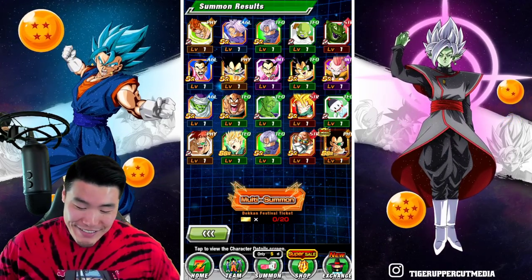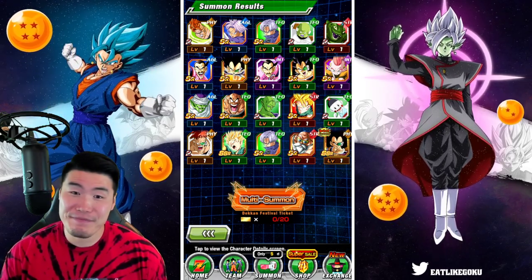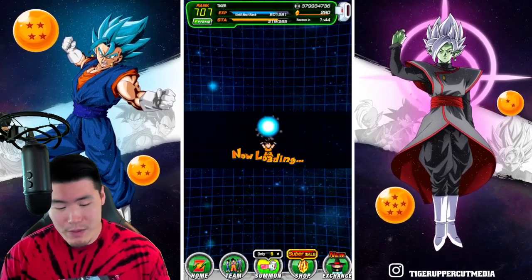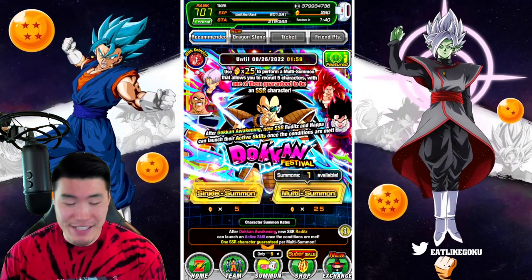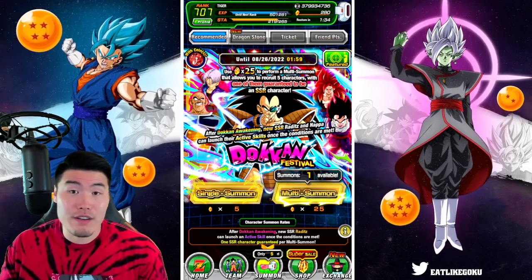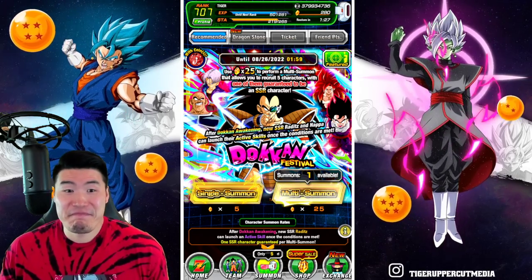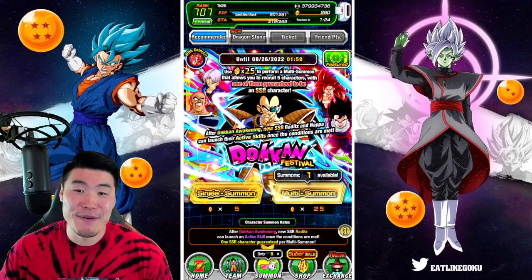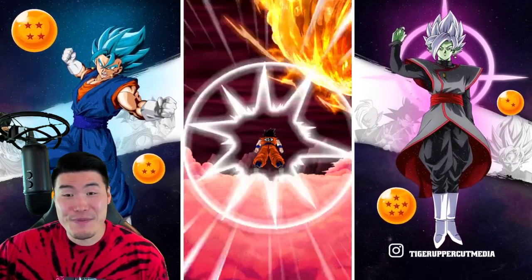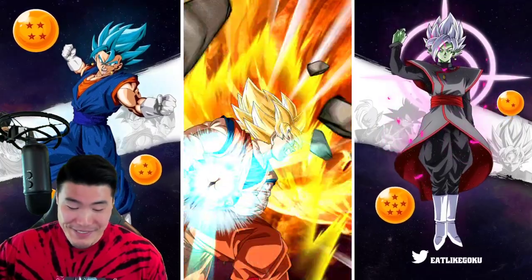Where do we go from here? I guess I can't just leave like this — we'll do a couple of multis. We gotta at least get the guaranteed featured unit on the third step. There are three discounted steps with a guaranteed featured unit for the third multi — they use this as a way to entice people to summon on banners that are not necessarily that hype. I guess we'll do that, and who knows, maybe we'll just rainbow the Raditz by accident or something like that.